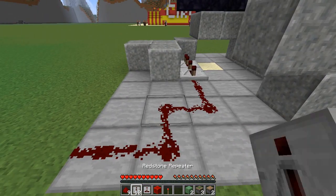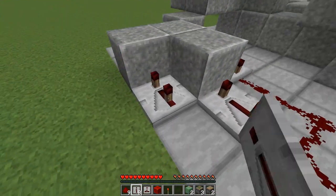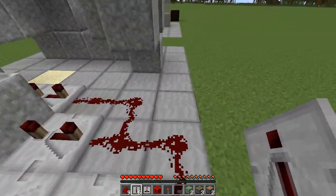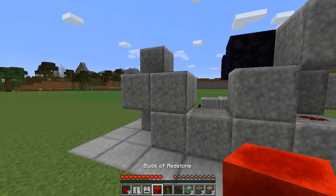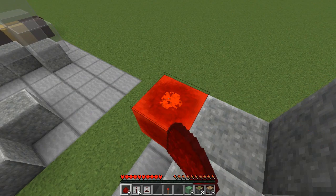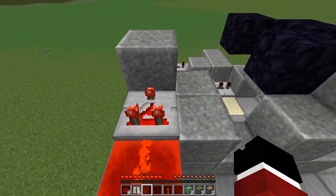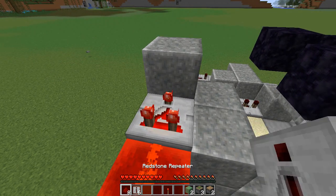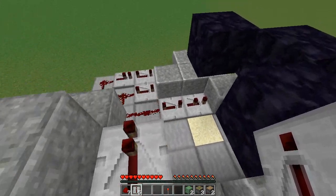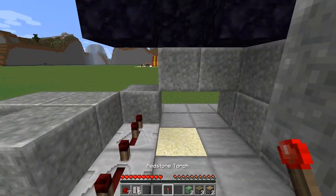Five redstone are going to be placed right there. Place down another repeater on a full tick delay, aka right click it three times, then three more. This guy — don't touch him at all. You do not want to mess with this guy's delay whatsoever. Now just come around here. We're working a little bit out of order, but this is just the easiest way to build it. Place your redstone block down right there, then a redstone dust right next to that. Place your comparator down and right click it one time so it switches the mode — that's very important. Then place down another redstone dust and another repeater. Do not mess with that one's delays at all either.